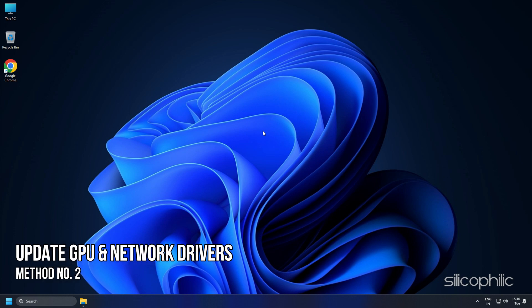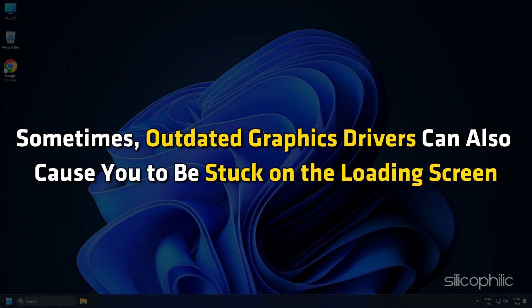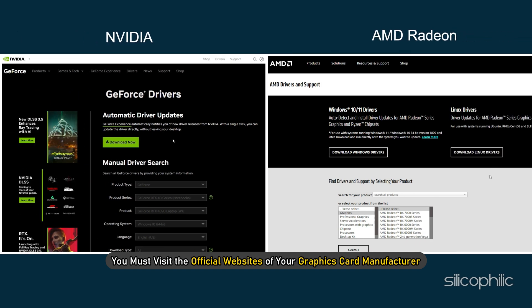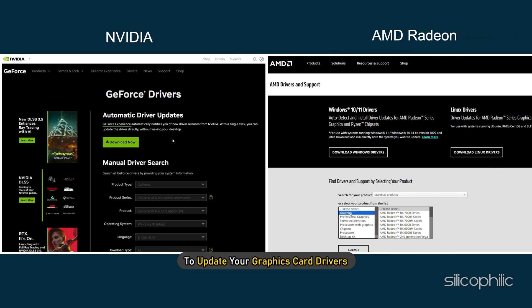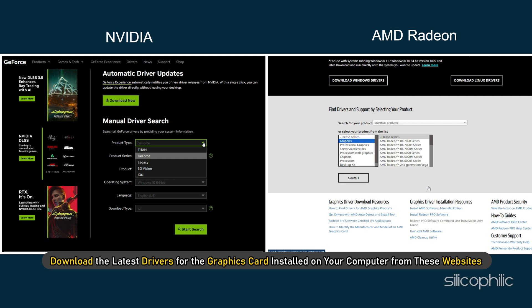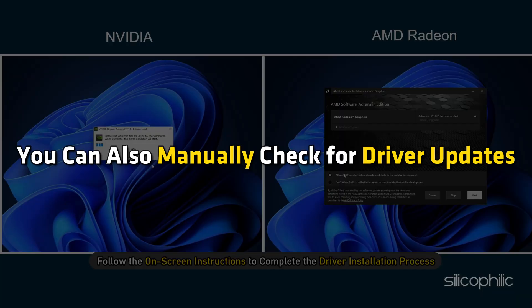Method 2: Update GPU and Network Drivers. Sometimes outdated graphics drivers can cause you to be stuck on the loading screen. Visit the official websites of your graphics card manufacturer to update your drivers — these are linked in the description below. Download the latest drivers for your graphics card and follow the on-screen instructions to complete the installation.